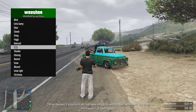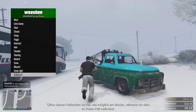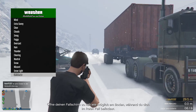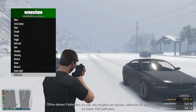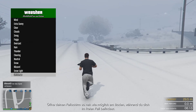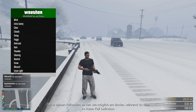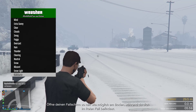You can change the weather, which I showed before, and you can set Christmas with snow on the ground — very cool. What this menu basically does is flip the tunable switches, so you get snow on the ground via that method.